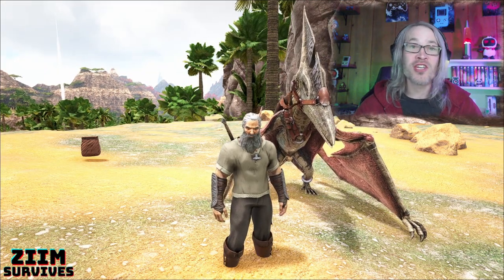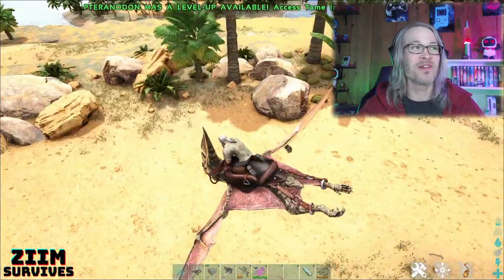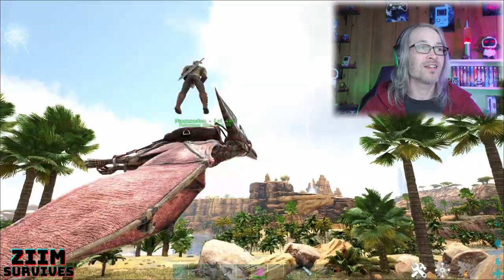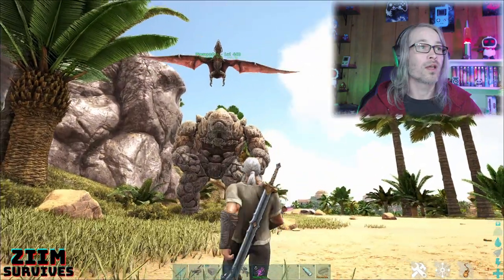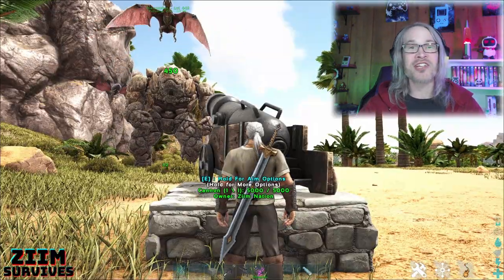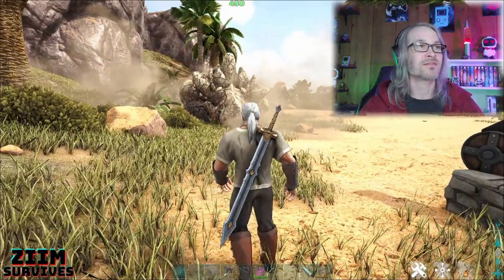Did you know you could actually tame a rock elemental with just a pteranodon? Make sure your pteranodon is following you at the highest follow distance and on passive. Run over to a rock elemental — just high enough that he can't hit it — and it'll stare at the pteranodon the whole time. Set up your cannon, take your time and knock him out. Makes it super easy.